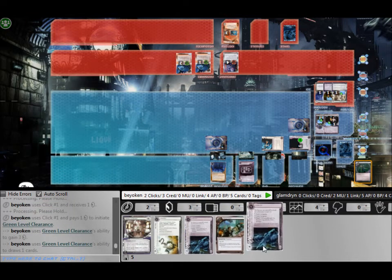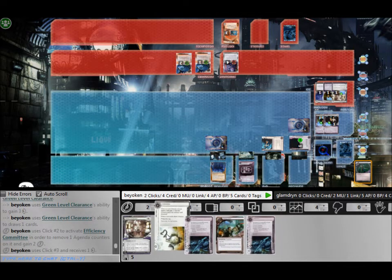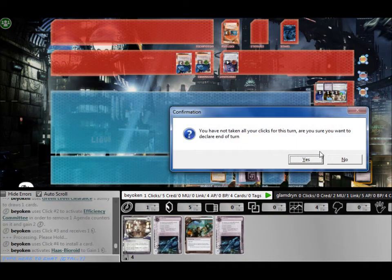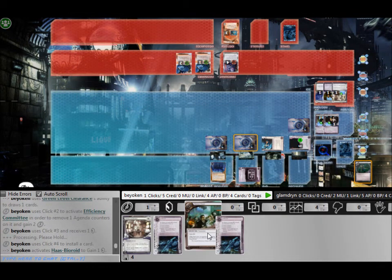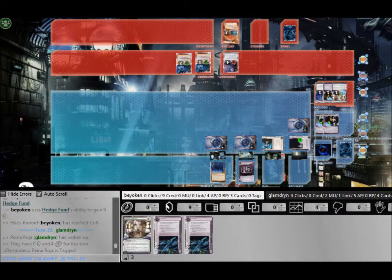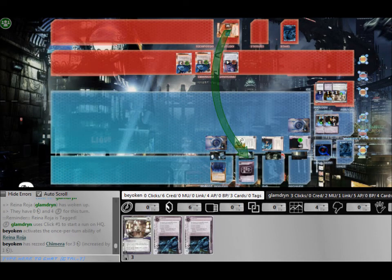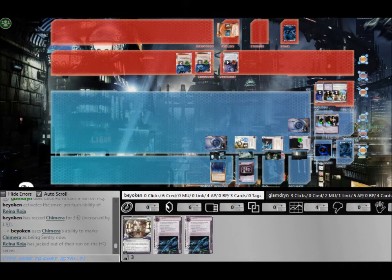Here I actually made an illegal play, if you notice, because OCTGN didn't record my clicks — or rather it recorded my clicks too fast. I clicked too fast for OCTGN and so I gained an extra click, in addition to the single Efficiency Committee token. So that was my bad. I should not have been able to trigger the Hedge Fund.